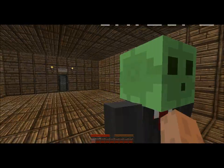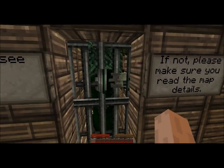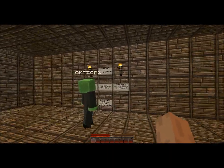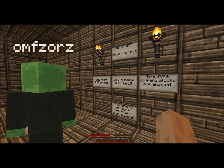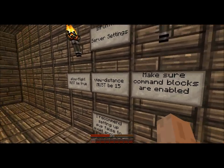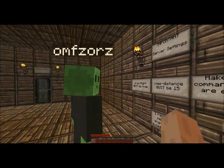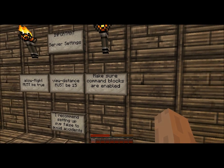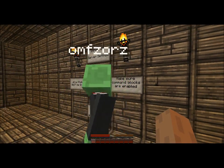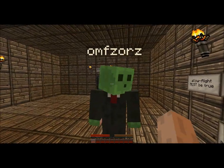First of all we have bush face, whatever this is. We're going for easy, aren't we? Let's read these first quickly. Important server settings: allow flight must be true — yeah that's on. View distance must be 15 — on the little folder thing I was told it must be on 12, so currently it's on 12. Liar! Facial command blocks are enabled. And I recommend setting PvP to false to avoid accidents — yeah that's off.